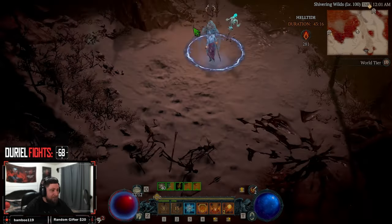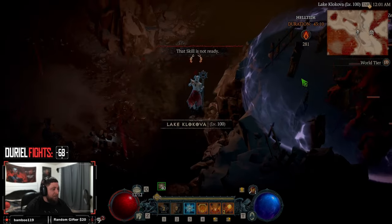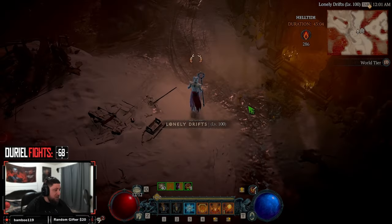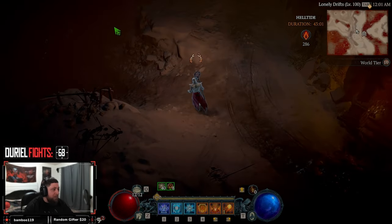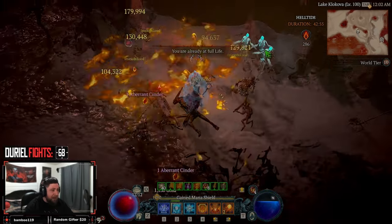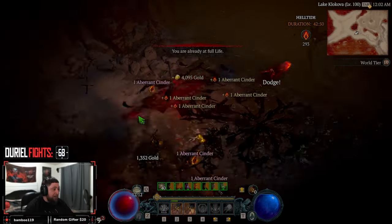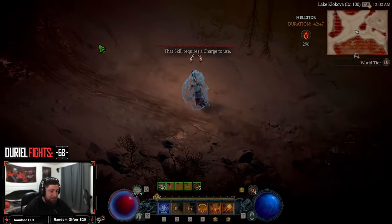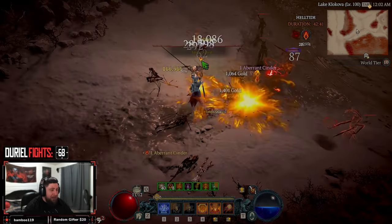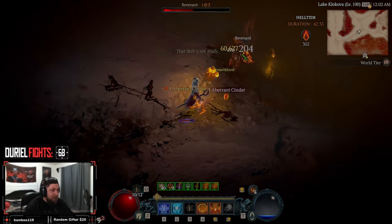I'll go over everything briefly and show you the items I'm using, but I'm not going to go into too much detail because we're going to have a full build guide for this later. The build is super super fun. We got 43 minutes left, I've already opened one chest, just missed the second one by a few seconds. Now we have 42 minutes left to open the chest that moved.